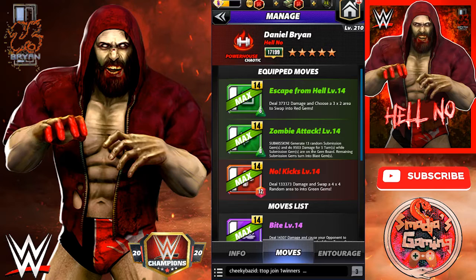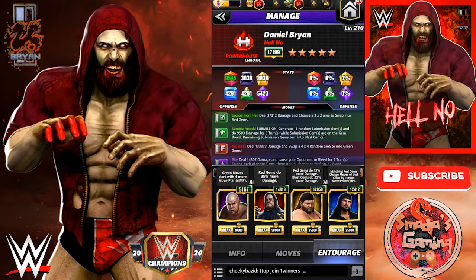Nice win by Daniel Bryan. Let's take a look at the third build for Bryan. We have Escape from Hell — deals 37,312 damage and chooses a 3x2 area to swap into red gems. We have the Zombie Attack — this is a submission that generates 13 random submission gems and deals 9,503 damage for 5 turns. While submission gems are on the gem board, remaining submission gems turn into blast gems.